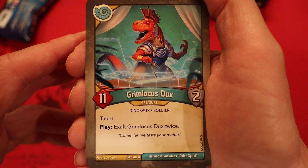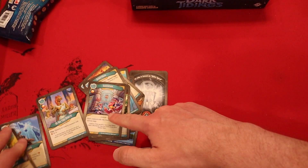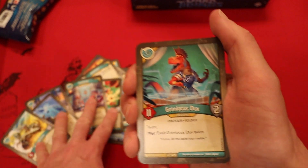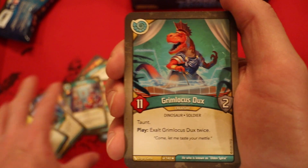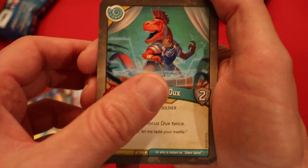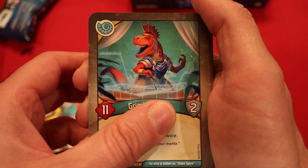Grim Locust Ducks — 11 power, 2 armor. Taunt. Play: Exalt twice. It's going to go really well with Bury Riches. This is a big body — hopefully we have some creatures we want to protect in the other houses. A very cool card, and we had this in the last set — very strong. And you have a second one of those in here.